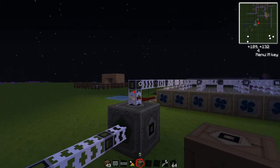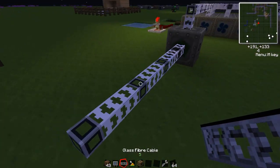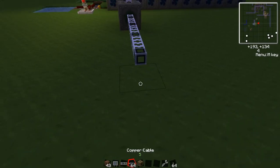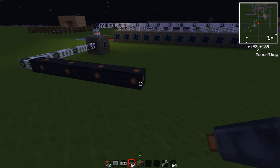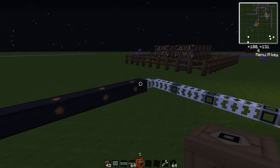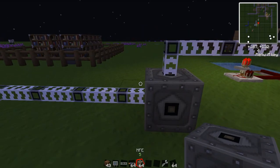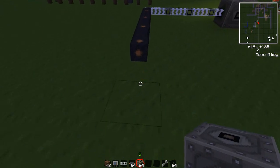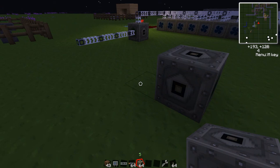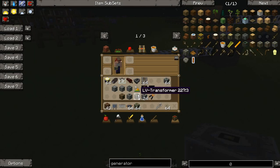Now let's talk about how you transfer power. These are cables. This is glass fiber cable, and different cables have different conductivity. Your basic starting cable is copper cable. A copper cable can only carry 32 EU per tick. If you attach an MFE outputting 128 EU per tick through copper cable, watch what happens — as you can see, it vaporizes. Completely destroyed, losing all your copper and rubber.